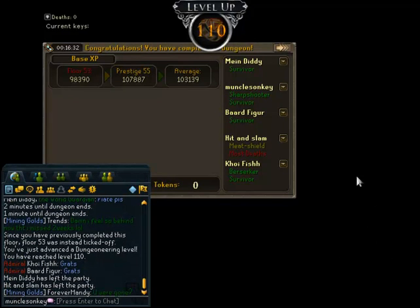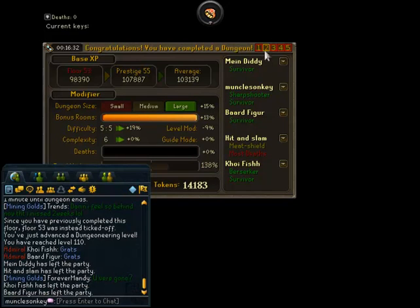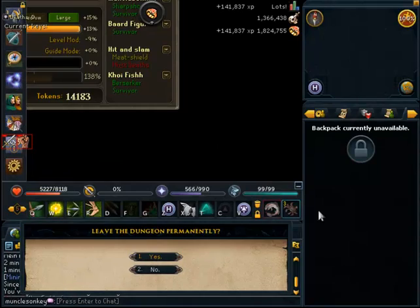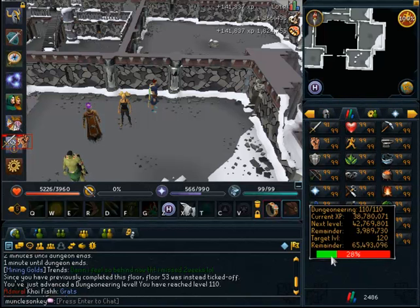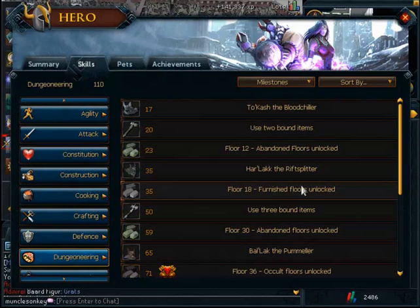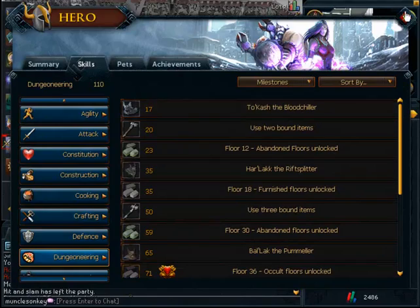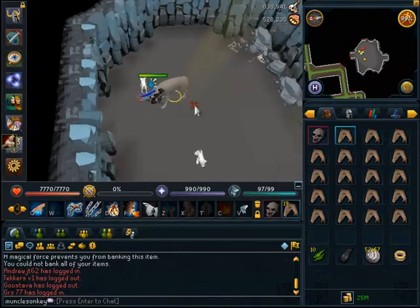The first achievement was 110 Dungeoneering. I just barely got to record it — I kind of ended the floor and then realized I was about to level, so I quickly pressed the record button. That was 110 DG and I was pretty excited about that, because it means I can finally get into those parties on World 77, since hosts always require 110 DG to join.